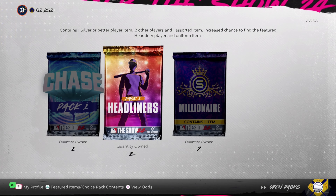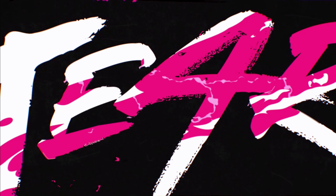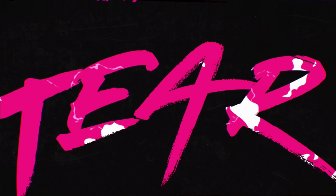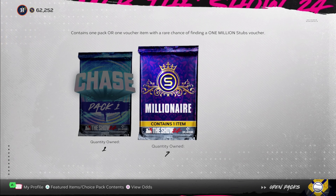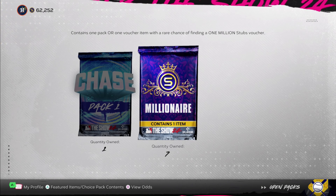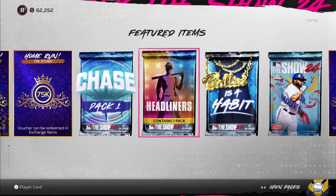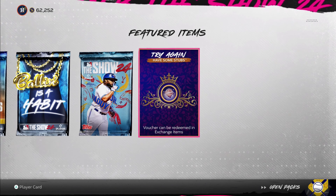Alright, we're going to open these headliner packs — can we get Mickey Mantle? 91 headliner — nope. We're going to get at least a diamond out of these headliner packs. We have seven of these. We're going to open three or four of them, then go open the chase pack, then finish off here. We can pull more chase packs overall.